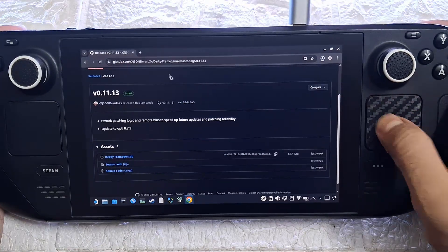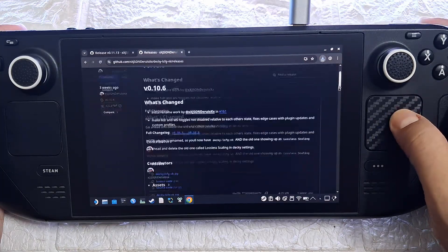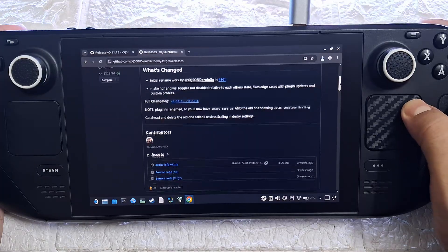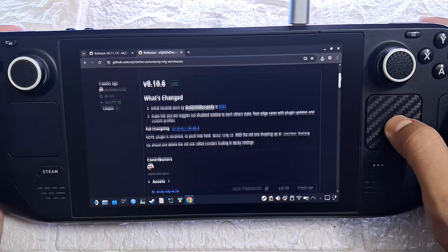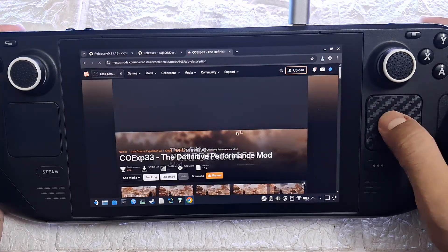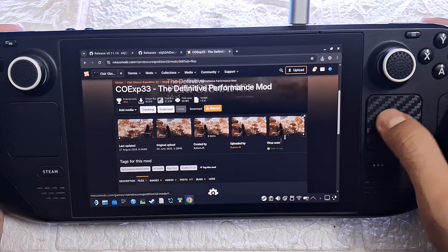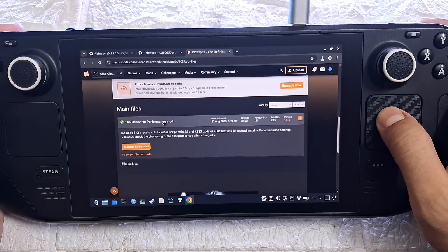Also if you don't have the LSFG plugin installed, download it from the GitHub link — all links will be in the description box. I would also recommend sticking with the stable release of plugins in general rather than the pre-release versions; it is just safer and more stable that way, unless of course you are always experimenting. Now let's grab a mod which will give us a nice performance boost — it doesn't cause any noticeable visual downgrades or change the graphics at all. It's basically like free fps, some kind of voodoo magic. The mod is called the Definitive Performance Mod.